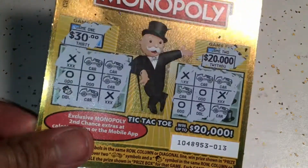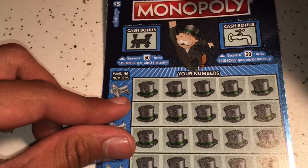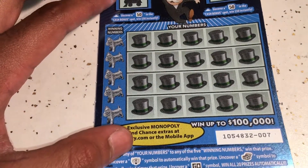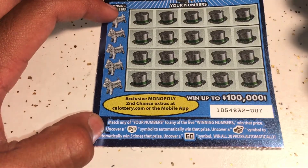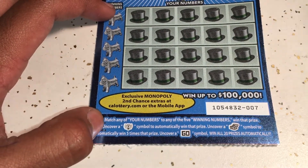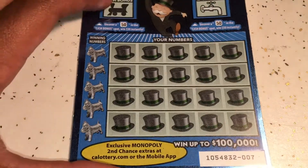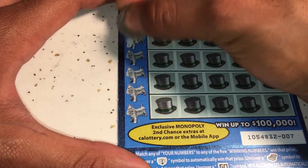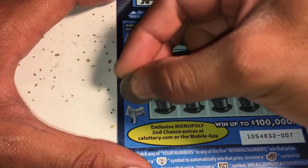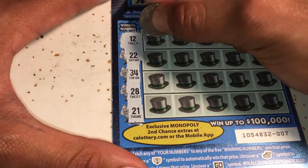Alright, moving on to the five dollar Monopoly. At the top we have bonus gameplays — you need to uncover a $50 symbol to win $50 instantly, so I'll play those last. We're matching numbers, and looking for a light bulb to win that prize automatically, a chest to win five times, or a GO to win all of them. Let's hope for a GO sign. Winning numbers are: 12, 22, 34, 28, and 21.